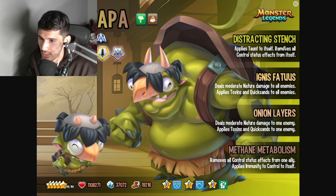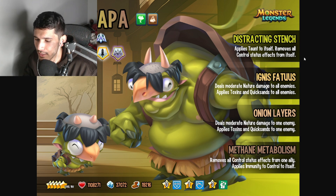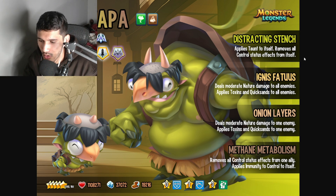Let's take a look at the skills. Distracting Stench applies taunt to itself and removes all control status effects from itself. Ignis Batuce deals moderate nature damage to all enemies and applies toxins and quicksand - so it comes with two debuffs, that's kind of good. Onion Layers deals moderate nature damage to one enemy and applies toxins and quicksand, but it is only to one enemy, keep that in mind. We also have Mitstabilism, which removes all control status effects from one ally and applies control immunity to itself.